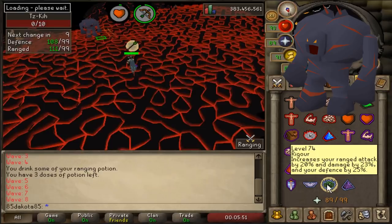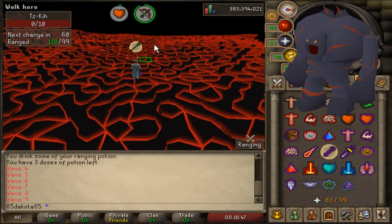Next we have the Rangers. These will melee you if you get too close, but they are very easy to kill. Just switch on protect from range and crank since they only have 40 health. They are fairly weak, and there's a couple of times during the cave you will have to tank them. You shouldn't be that worried unless you have low defense.